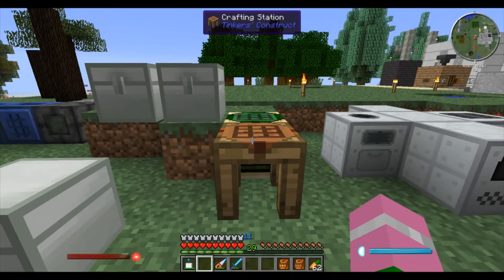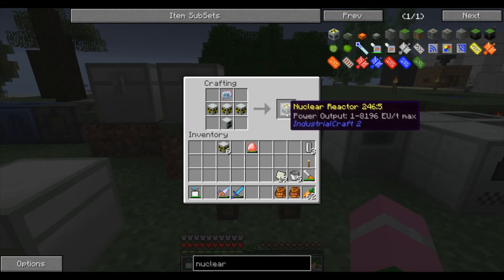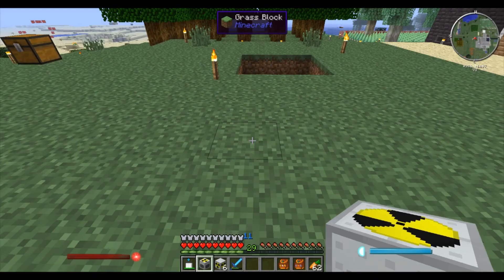Let's talk about nuclear reactors. As you sit down to make your nuclear reactor, the first thing I recommend doing is starting off with 36 lead and nine machine casings. Lay them out to make nine reactor chambers. You can use three of those reactor chambers along with an advanced circuit and a generator to make your nuclear reactor.